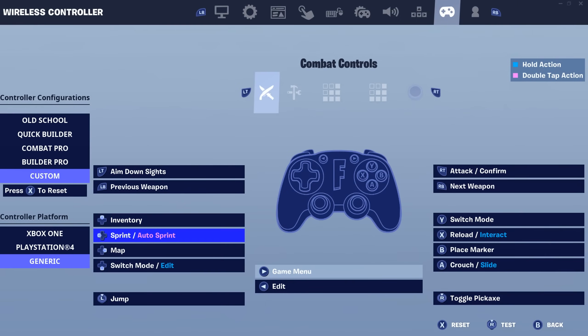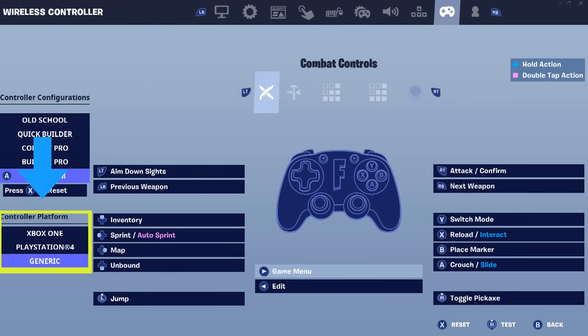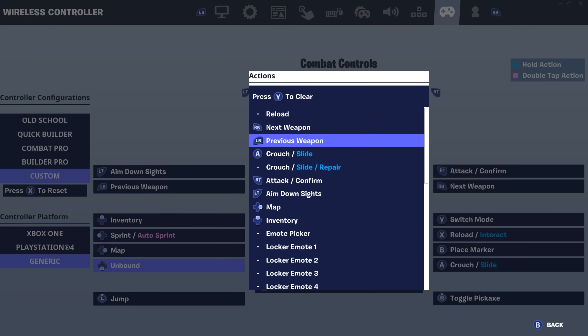Another tip: go to your settings, go to your controller binds, and look at controller platform. You'll see Generic, PlayStation, and Xbox One. I switch between Generic and Xbox One in creative because sometimes one feels more delayed than the other. In competitive I use PlayStation 4 layout — I don't know why but it feels like it gives me more aim assist, it could be placebo. Just try them out and see which one you feel best on.